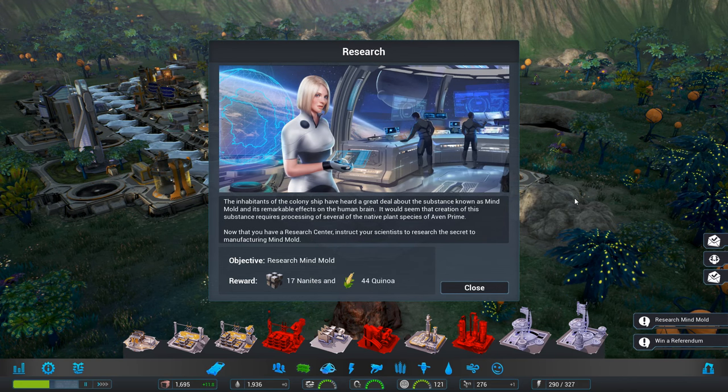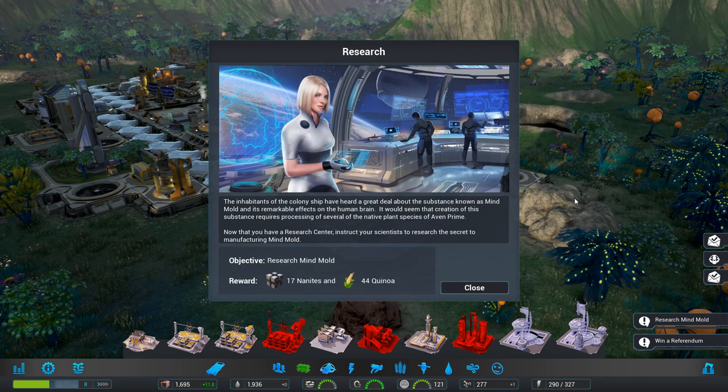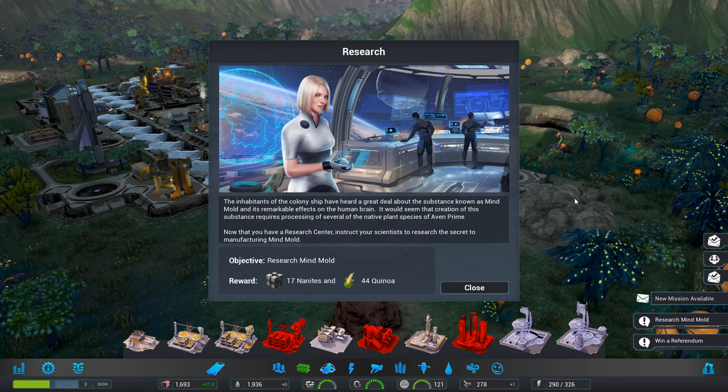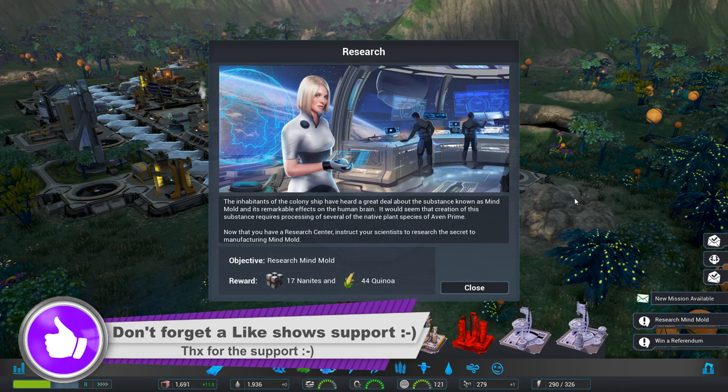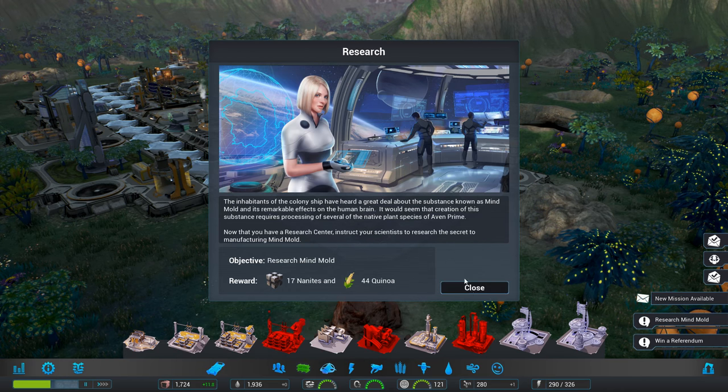The inhabitants of the colony ship have heard a great deal about the substance known as Mine Mold and its remarkable effects on the human brain. It would seem that creation of this substance requires processing of several of the native plant species of Avon Prime — where we are. Now that you have a research centre, instruct your scientists to research the secret of manufacturing Mine Mold. We can have quinoa or nanite.